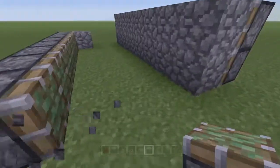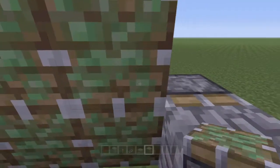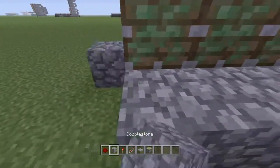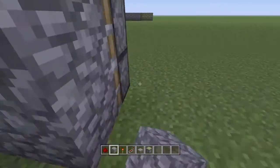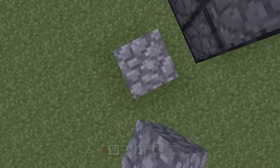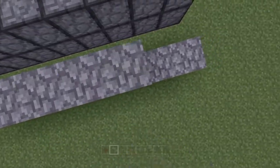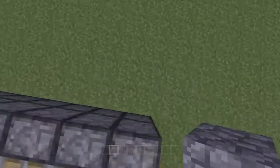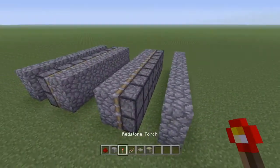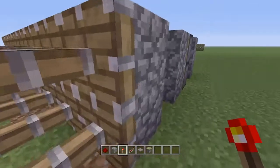Depending on how wide you want your gap to be, do the same thing on the other side. Once you have this done, make a spacing and put more blocks of your choice in the back. Make another double on both sides, then get your redstone torches out and put them at the very top of both sides.